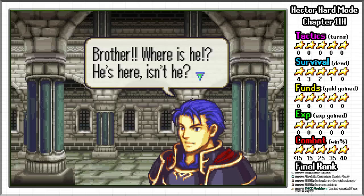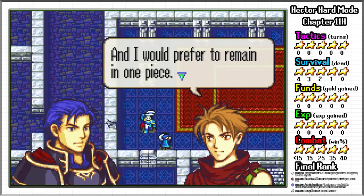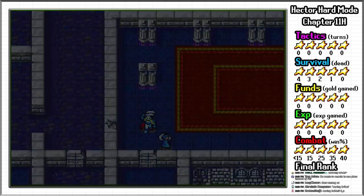We begin with chapter 11 of Hector Hard Mode. The story opens with Hector furious over the disappearance of Eliwood's father. Frustrated by his brother's inaction, he decides to head out by himself to investigate. He meets up with Matthew, an assassin and spy and part-time worker for the long-running Japanese media franchise One Piece. The two clash with a group of assassins and the map begins.